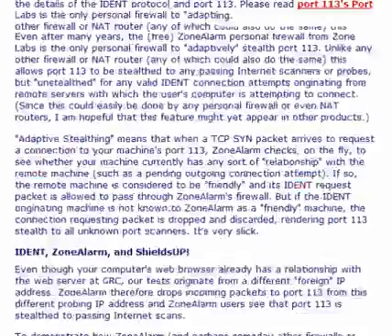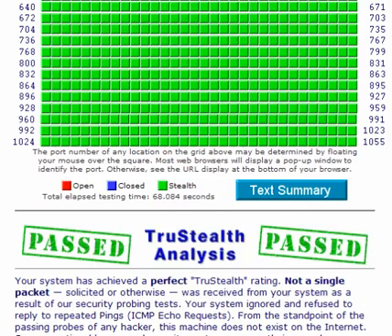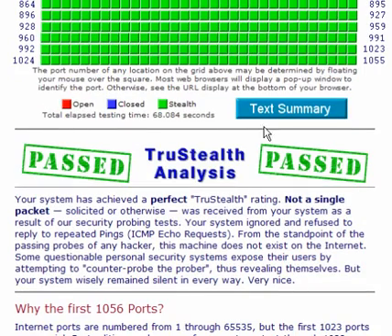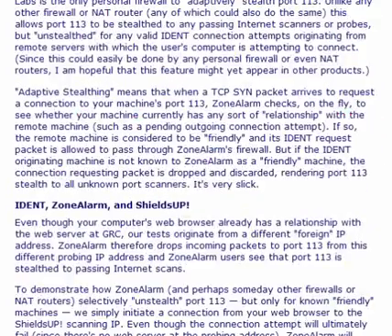If you use a router, it will also check the wide area network — the WAN settings. In this case it's passed even though I'm using a remote access program to connect to that particular machine, so this is quite a good sign.